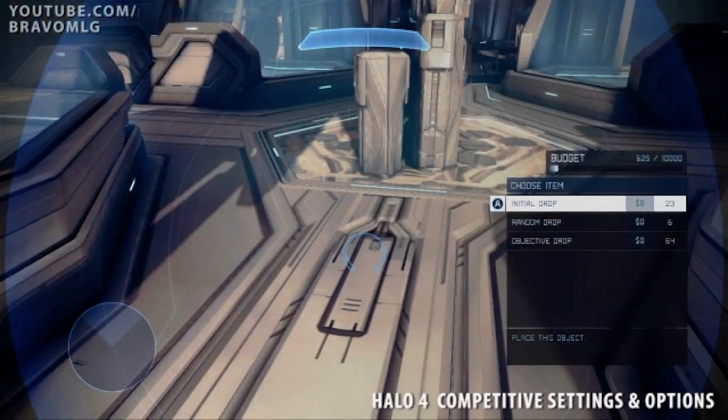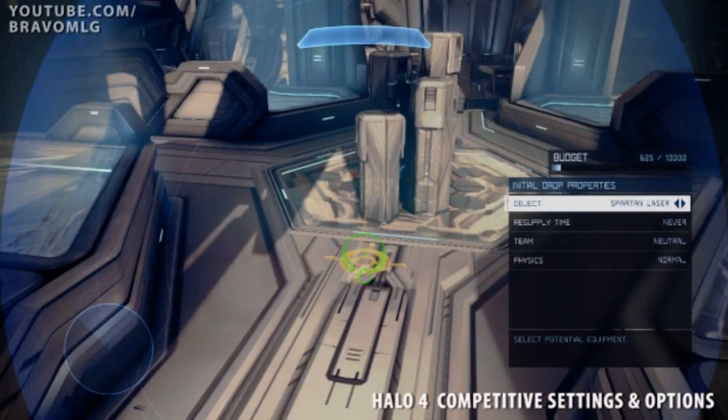Then the initial ordnance. These things work very similarly to what you're used to power weapons doing — the power weapons that spawn on the map at the beginning of the match. And you can set these on intervals so they can actually act like classic weapon spawns. You can make it every two minutes, every one minute, have a Spartan laser, or make it every 30 seconds if you want. Also, you can change the team that can pick it up and change the physics if you want it to fall from the sky.